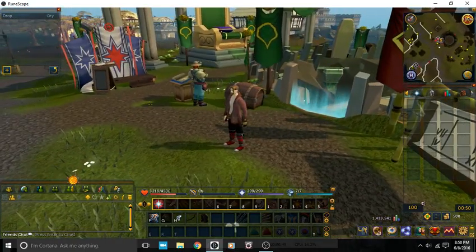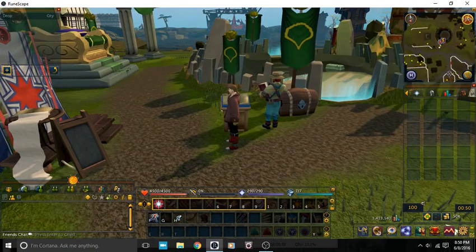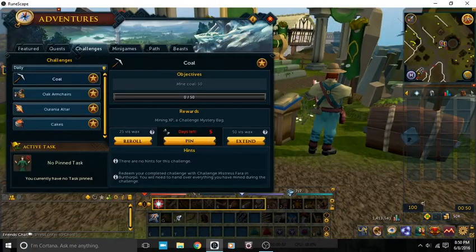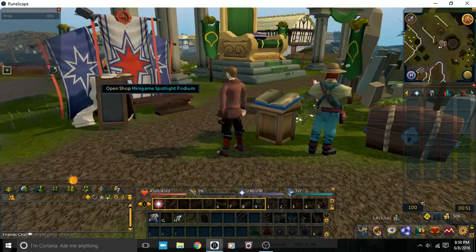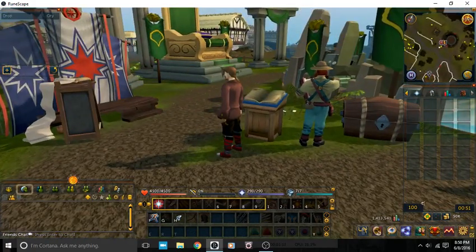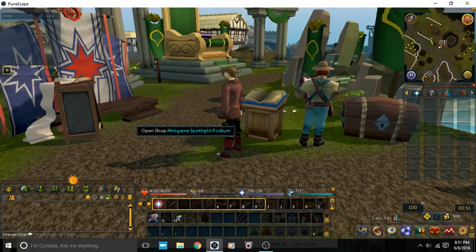I'll show you the minigame in a bit, but first I'll explain the rewards and the point system. Not that long ago, Jagex released a new minigame feature called the Spotlight. When a minigame is on Spotlight, you can earn more Thaler and more points. The Thaler enables you to buy stuff from across all the minigame shops that are functional with the Spotlight feature. It also enables you to buy some extras like skilling outfits and other stuff.